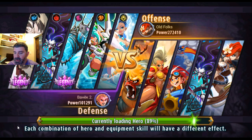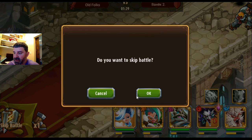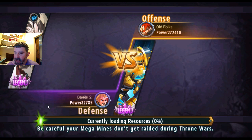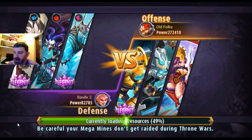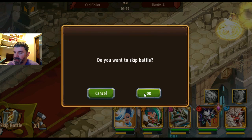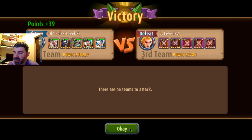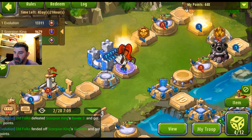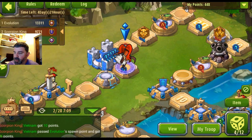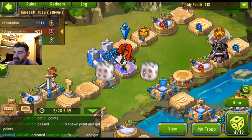Team choices are always interesting. The advantage of having a healer is they keep the team alive — people that are alive stay alive longer. You usually want to run an arena team or a surviving team, something like that. I defeated him and picked up those 39 points.